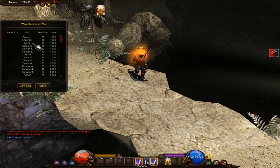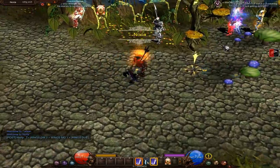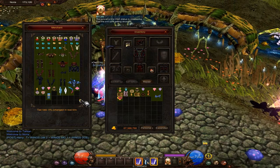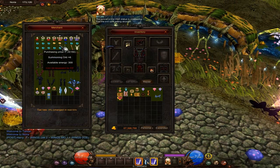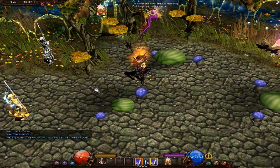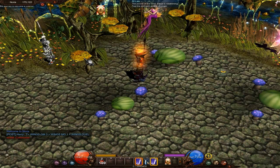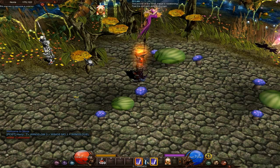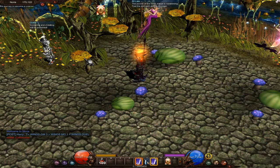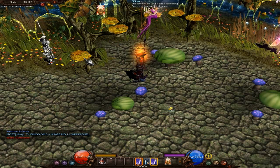Now that we know where the entrance to Tarkan is, I'm going to teleport back to Noria and sell some things, then pick up health potions. The way mana works — when you run out of mana you'll automatically drink a mana potion if you have one in your inventory; you don't have to click on it, so you'll never run out of mana. Health potions on the other hand you have to drink manually — if you run out of health you'll die; you won't just drink a health potion automatically.